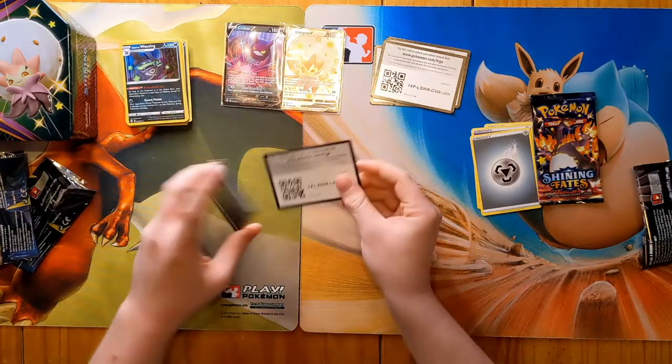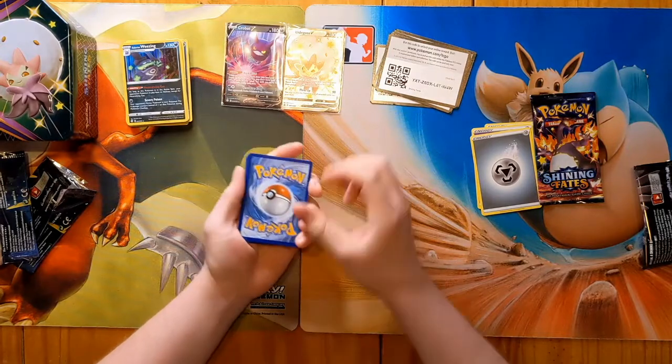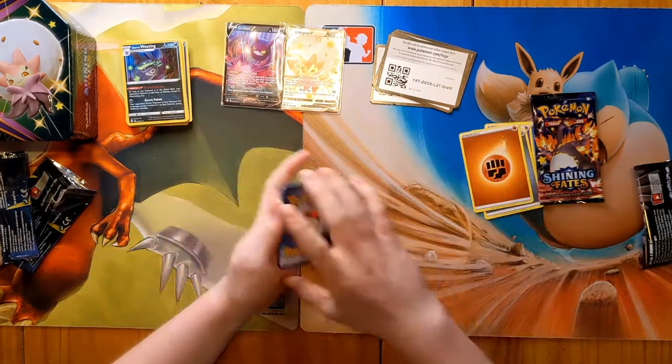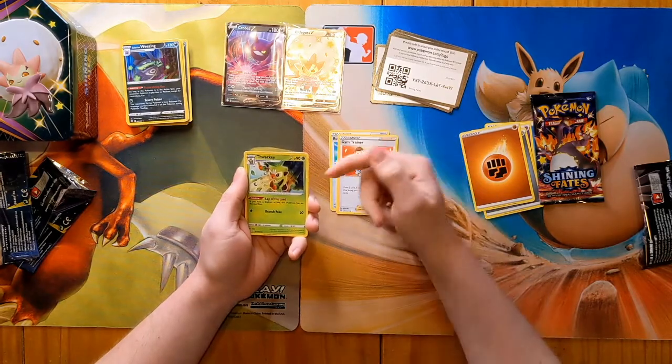Galarian Wheezing is probably not best in Galar — I think Sir Fetch'd takes that — but definitely a good one. Second to last pack, let's get it going. Code for you guys, one-two-three from the back, and I'm going to say Leaf Energy. Nope. Rusted Sword — like Zacian needed any more. My disappointment is immense. Rusted Sword, Gym Trainer — a new training card for the set. Thwacky was a Japanese gym promo but it's good to see it in the set.